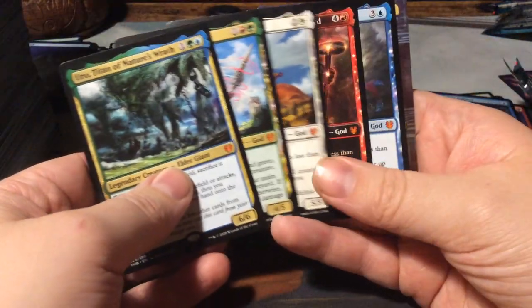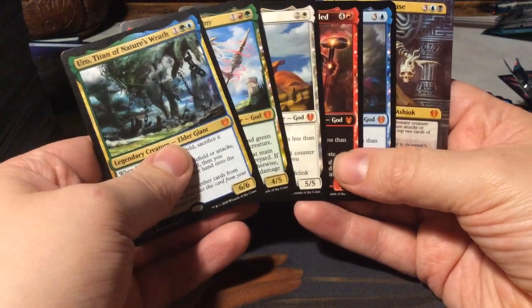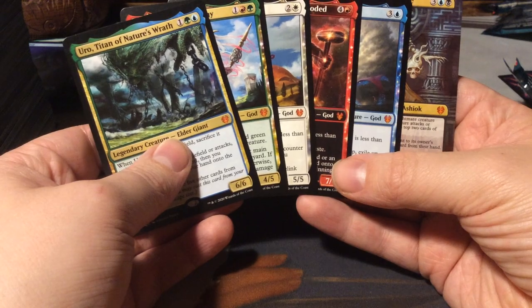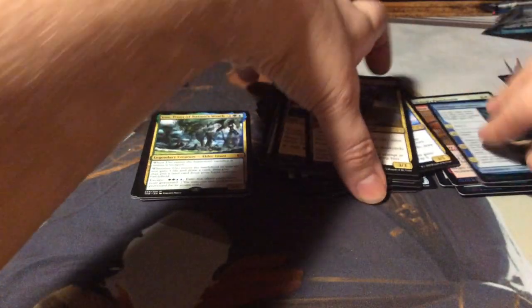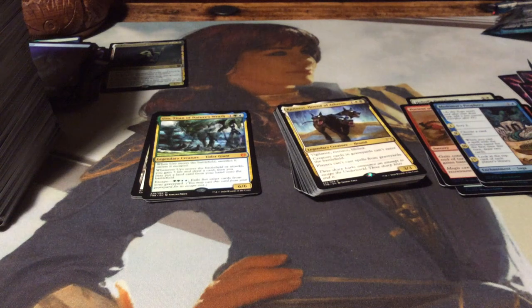How many mythics do we have? That's 6 - of which one is very special, one is a constellation, and 3 are the top 3 most expensive cards of the set: Uro, then Heliod, and then Thassa. Wow, okay, well there you have it - Theros Beyond Death! Next time I will open up the two Planeswalker decks, one at a time. See you all then, bye bye!